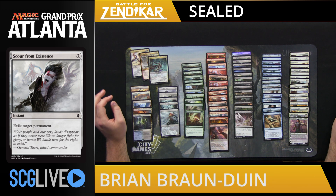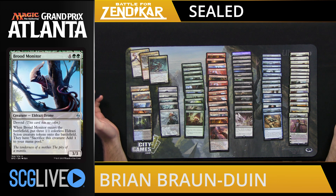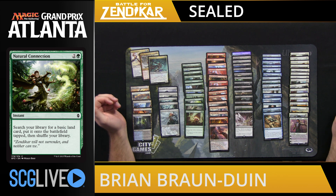If we look at green, we see it has a couple of really powerful cards — Plated Crusher and Brood Monitor — but beyond that it's very weak overall. Green is a color that could help us play three colors because we do have a natural connection. The issue is that green is so weak that we'd want it to be our third color and not one of our main colors, which makes it less likely that we'd ever want to play Natural Connection. So green is an unlikely play in this pool.